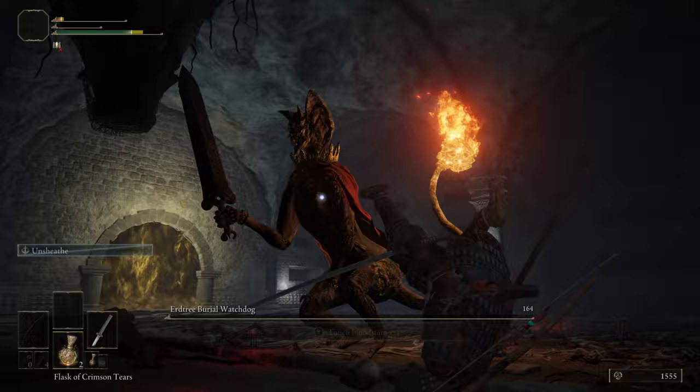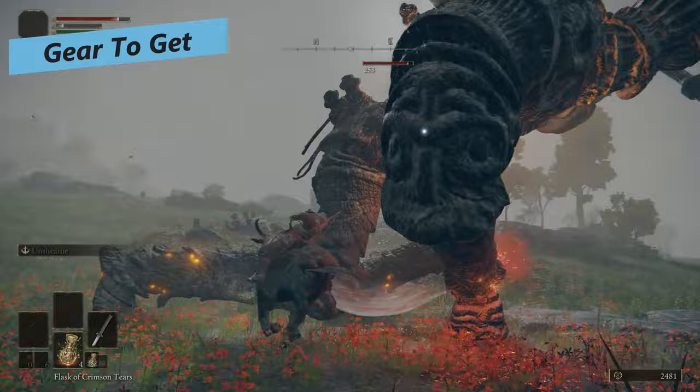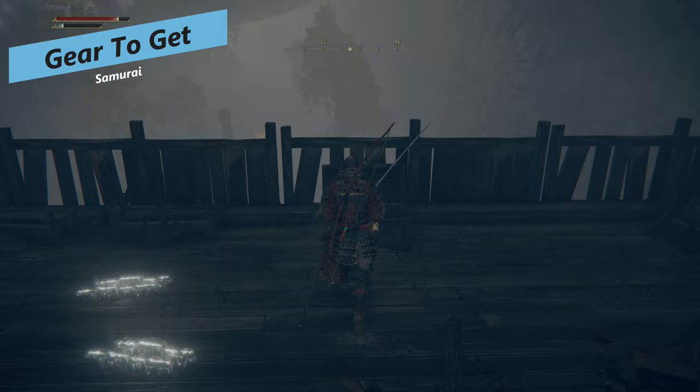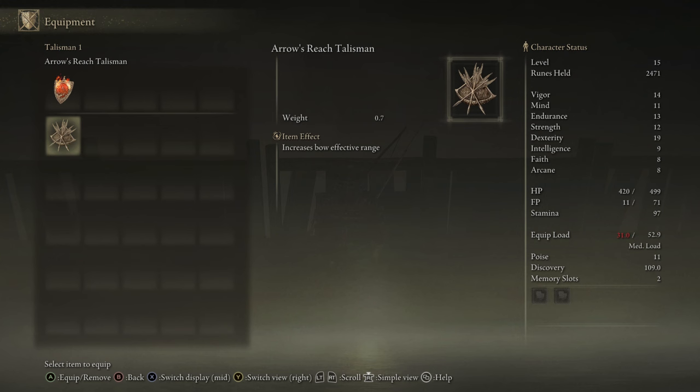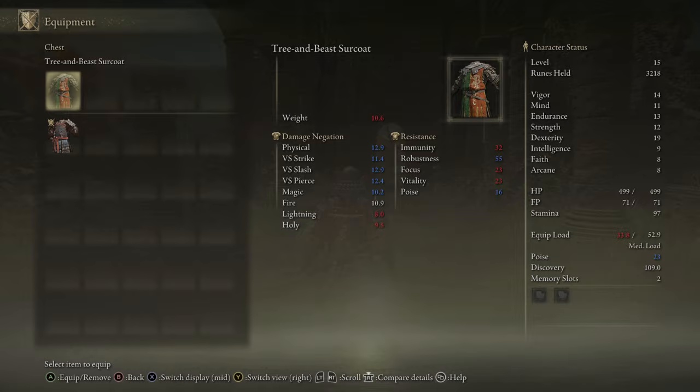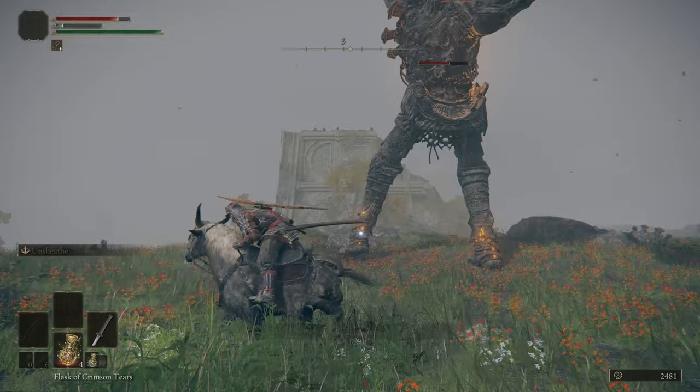For gear to get, there are two main things. First is the Arrows Reach Talisman above Stormgate — go around Stormhill and up there to get it, which increases your bow's effective range. The second is really just replacing your armor. I know it looks sick but it doesn't have high resistances, especially for a melee class. If we're not using a shield, you want decent armor with good resistances so that if you take a hit, you're not going to die. You can farm armor from enemies, buy from vendors, or wait to get to the Roundtable Hold.